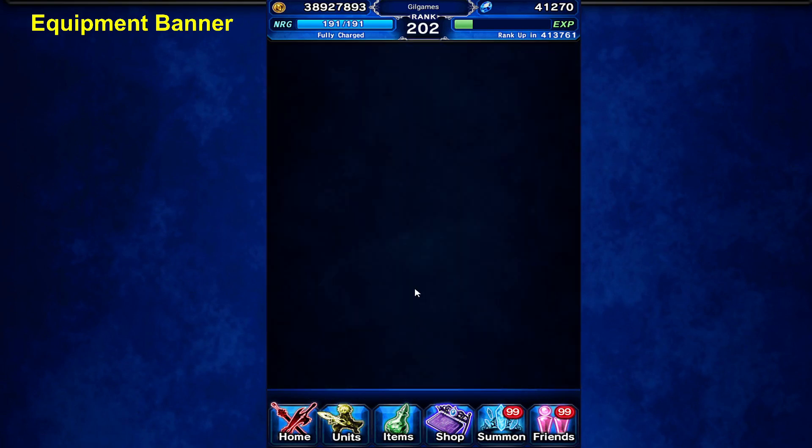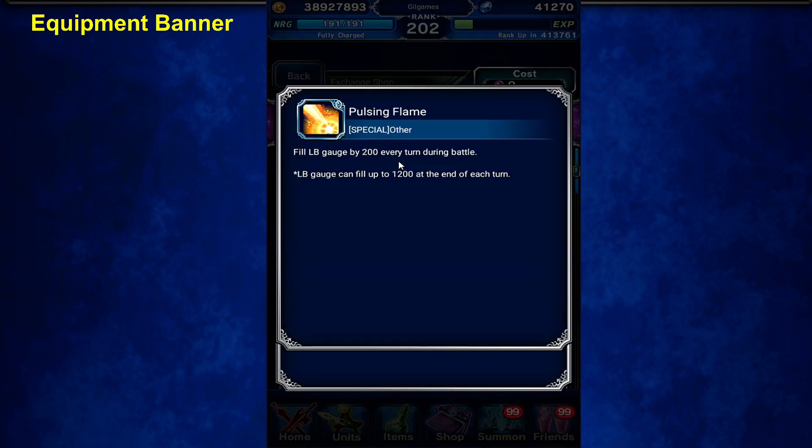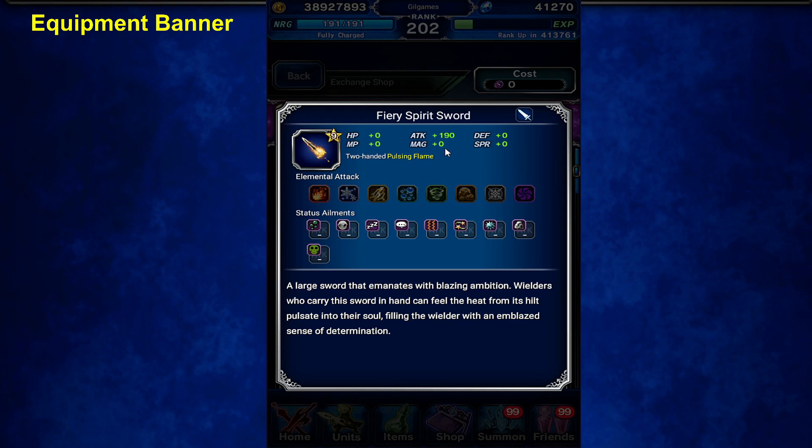Let's take a look at the equipment. It's a Fiery Spirit Sword. It comes with LB 2 per turn and 190 attack. And the special ability — oh that sucks — magic and physical damage against machines and dragon 30%. Pass.